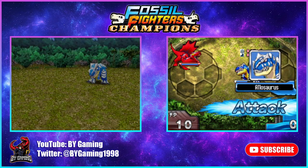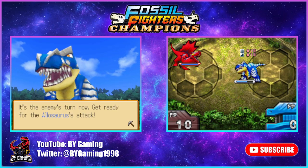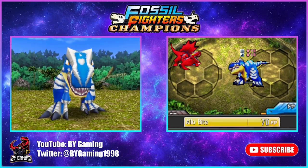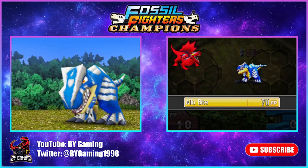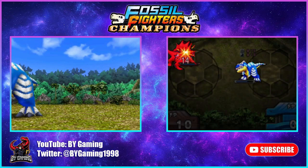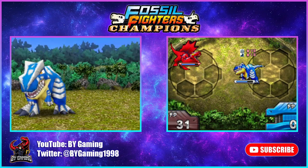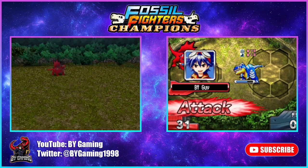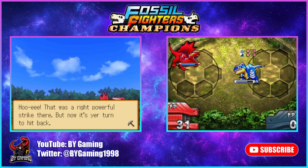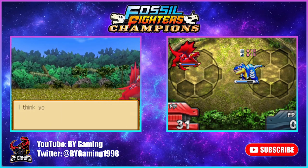The graphics are definitely improved from the original Fossil Fighters. It's the enemy's turn now — the Allosaurus is a close-range vivasaur, which means that since we're farther away, it's not going to do as much damage to us. We have FP Absorb, which means when we're attacked, I believe that gives us FP. We take the hit and it's our turn to hit back.